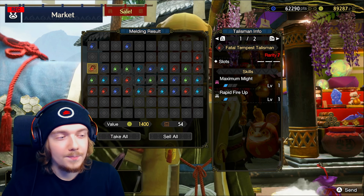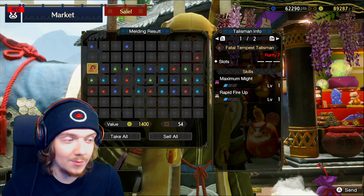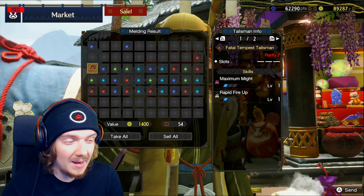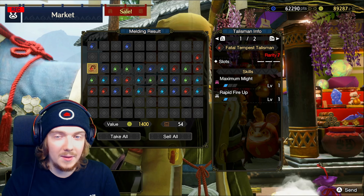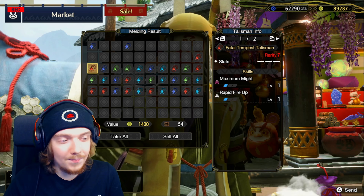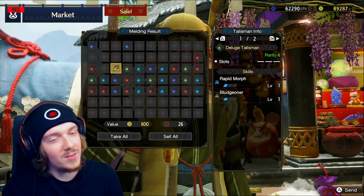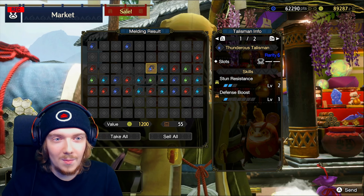Rapid Fire Up for bow is a hard skill to get on armor, and Maximum Might is kind of decent — though you're not always maxed out on stamina, so you'd mainly use it for the Rapid Fire Up. It's okay. Critical Eye and Rapid Morph is nice but just too low level — same issue with not enough rolls on the lower rarity ones.